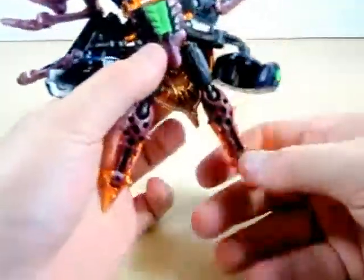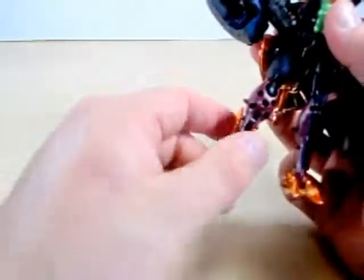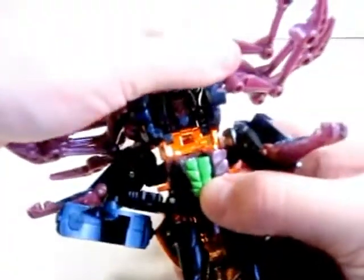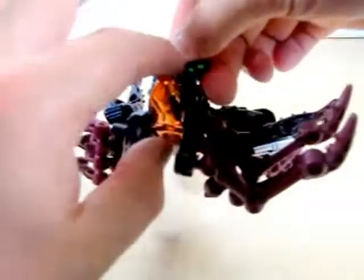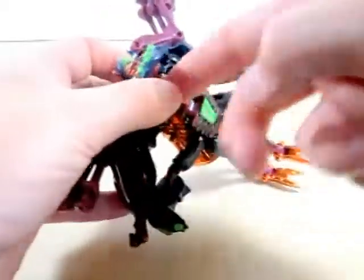We're going to go ahead and rotate these legs. He has just about chrome everywhere, which I do really admire on these figures. We're going to go ahead and put the legs down. Now on the top here, you're going to open this up — and there's the robot head. The robot head will open up here.